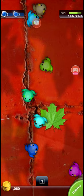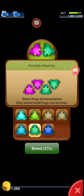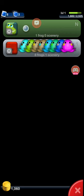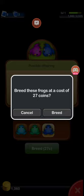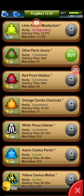Some combinations offer rarer results than others. I might make this into a five minute thing, I don't know. It can take a while to get up your levels, but when you get better levels you unlock better looking frogs.